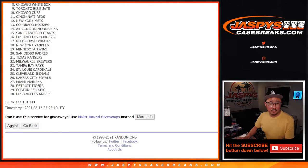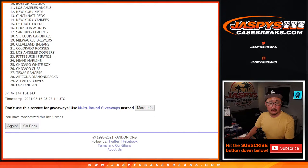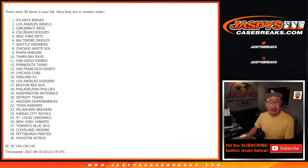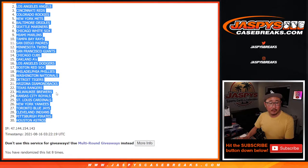Rolling one through eight for the teams, eighth and final time. Daniel, you were talking about this quick hitter mixer that we're about to give away spots in. We've got Braves down to Astros.